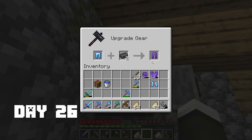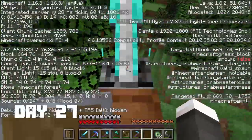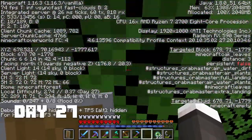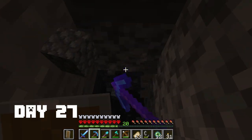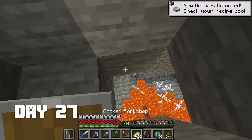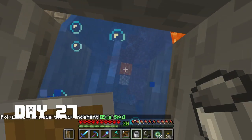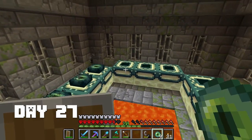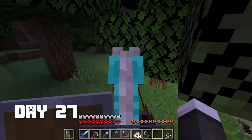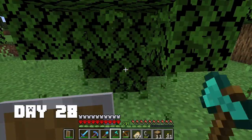On day 26 when I finally got away from the castle I completed my full netherite armor. On day 27 I went finding a stronghold so I could get to the end and kill the ender dragon. The end is quite different from the normal end - not just new biomes but pretty much everything is new, including a completely new dragon battle.